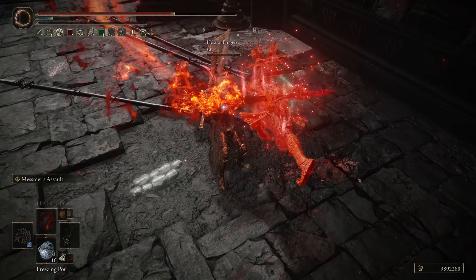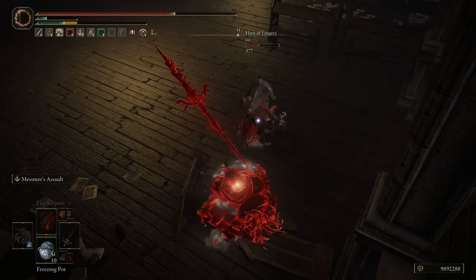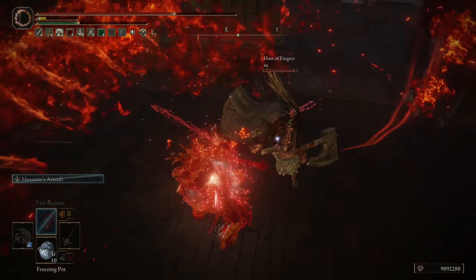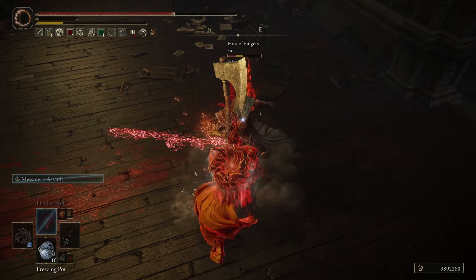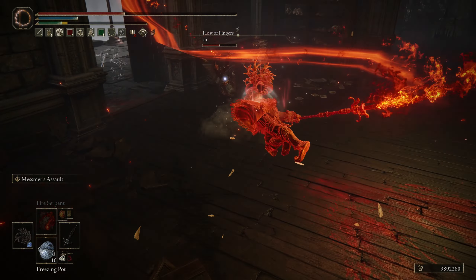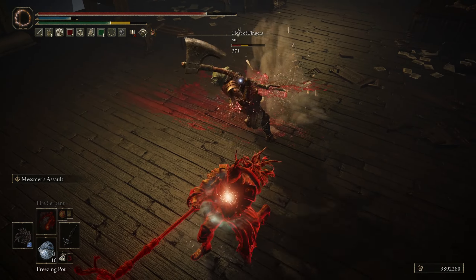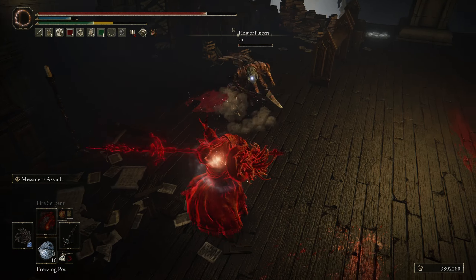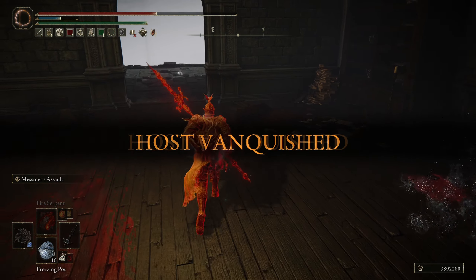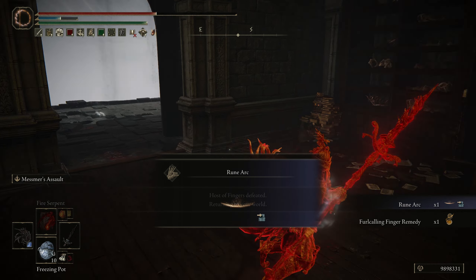I need some more stamina. Okay, now I need some mana. That was a bad trade for me. Let's heal up — Ash of War, R1. Nice. Not bad. That was a good fight though. Those guys were definitely too aggressive, I feel like, and that's why they paid the price.